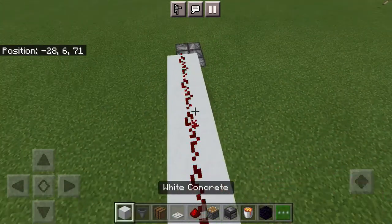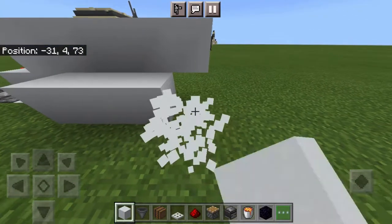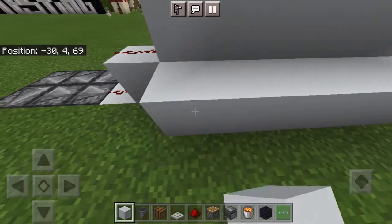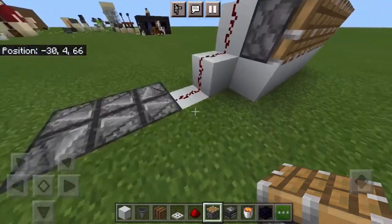Then place the rest of your redstone dust on the blocks. Take out the rest of your blocks and place them in front of the hanging blocks with the redstone dust on — like this, here: 1, 2, 3, 4, 5. The pistons should be firing all in sync.